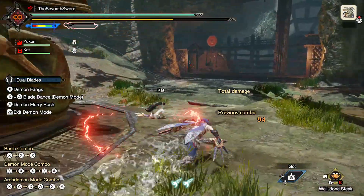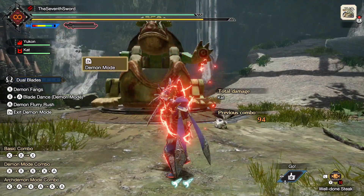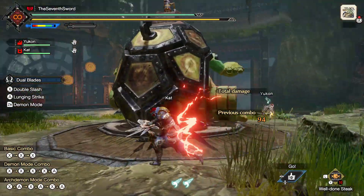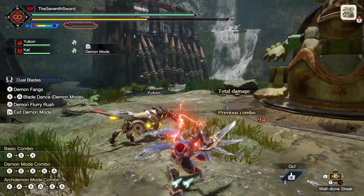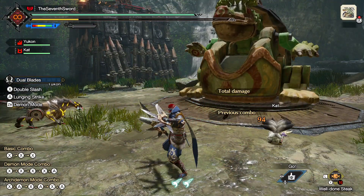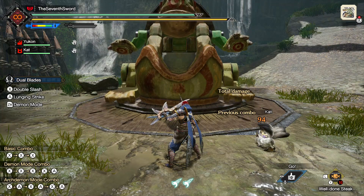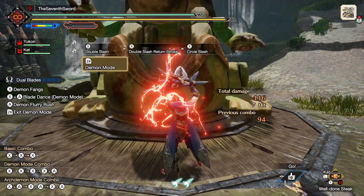There's a lot to understand about demon mode. First, your movement speed is increased — you run much faster. Second, your dodge is actually different: outside of demon mode it's a standard dodge, but in demon mode you get a Bloodborne-style dodge. Your stamina drains very quickly though, because of the constant stamina drain. You also have access to a whole different set of attacks when you transform — for example, your standard X combo becomes a different combo entirely in demon mode.